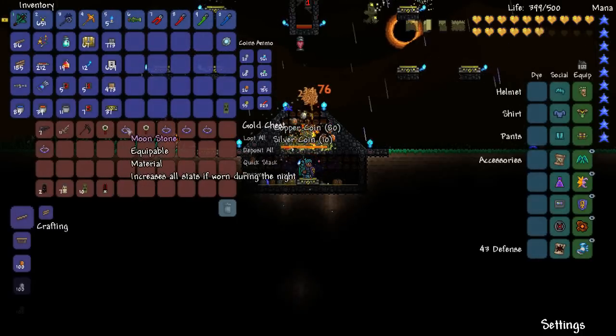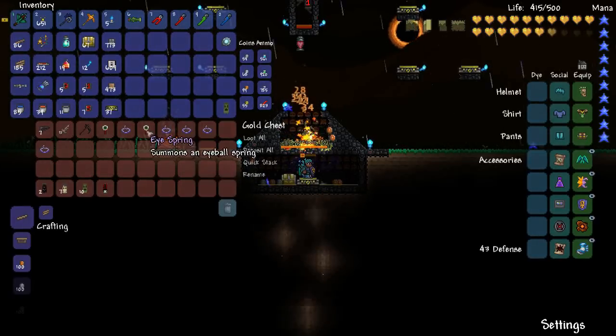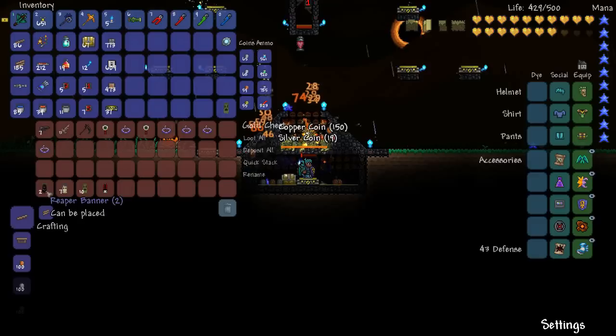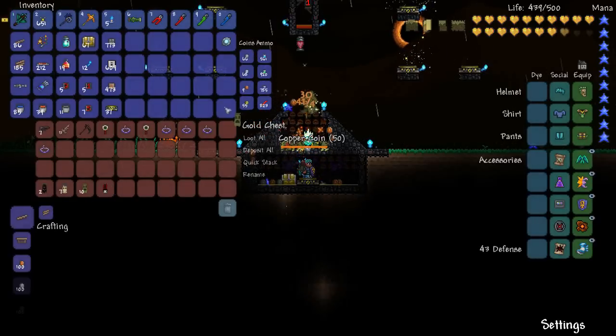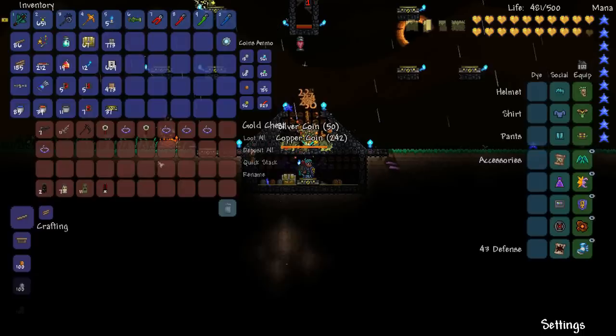It's got the death sickle, tons of moonstones which are really rare because they only drop from vampires. It got the ice spring which is a pet. And it's got a heap of banners. I just picked up another swamp thing banner, so plenty of monster banners too, which is kind of cool.